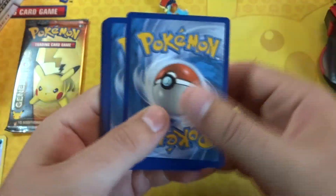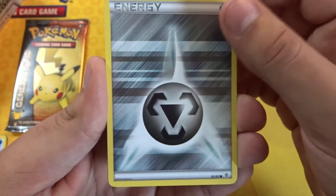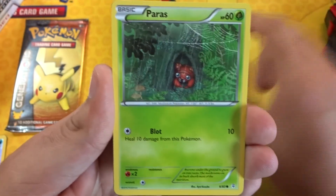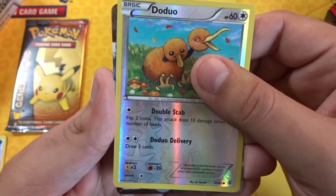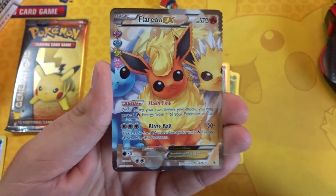Getting to the two Generations packs — I'll start with the Blastoise one and save the Pikachu for last. Starting off with a Snorunt, Revitalizer, Olympia, Zubat, metal energy — I always go back and forth between calling it metal or steel, but I think it's metal energy — Magmar, Paras, Doduo reverse. The Radiant Collection is a full art? Yes! A Flareon EX full art — very nice!